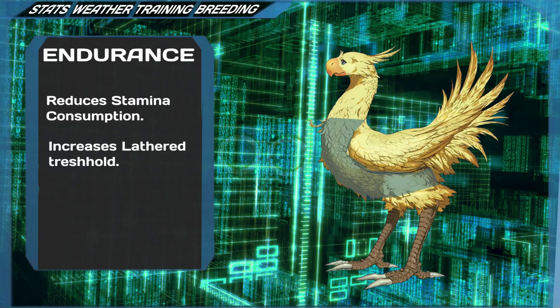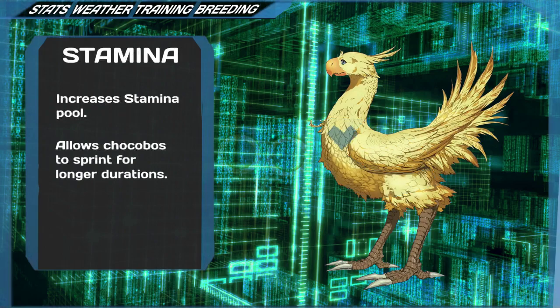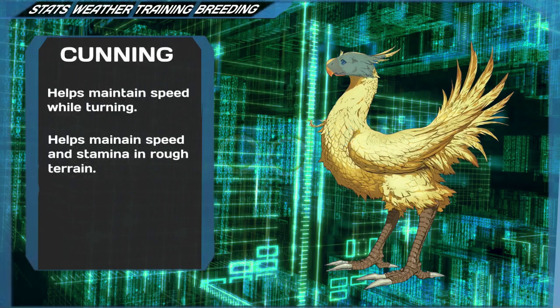Endurance determines how fast your chocobo can run before becoming lathered, which is a status effect that increases your stamina usage. Note that the in-game description insinuates that this stat increases the amount of time you can remain at high speed without becoming lathered, when it actually increases the threshold for how fast it can go before becoming lathered. Stamina determines the size of your chocobo's stamina pool — though it will always be displayed on a bar ranging from 0 to 100%, its actual size will increase. Cunning determines how well your chocobo can turn and strafe, and decreases how much speed you lose while doing so. It will also affect how well your chocobo does in rough terrain, such as steeper waters.